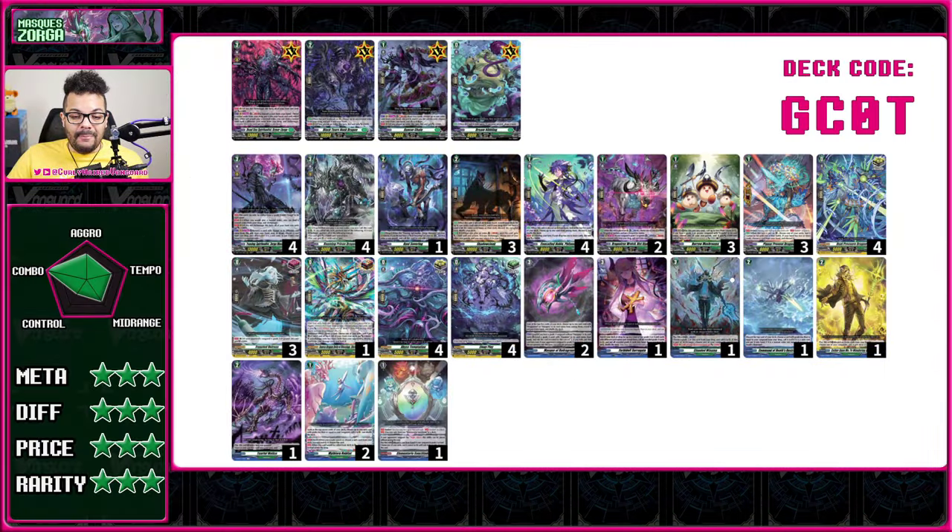Next is Mass Zorga — with a similar caveat as Welstra, because this will also be upgraded in the near future. Welstra gets updated in set 14 (Divine set one), while Zorga gets his new form in set 15 (Divine set two). You might end up using Zorga Mass in that new build as well. Zorga is a deck that focuses on using order cards — in Vanguard you can only use orders once per turn under current rules.